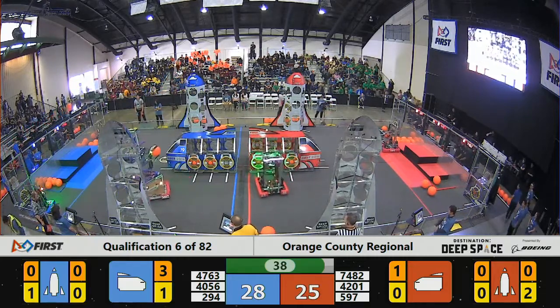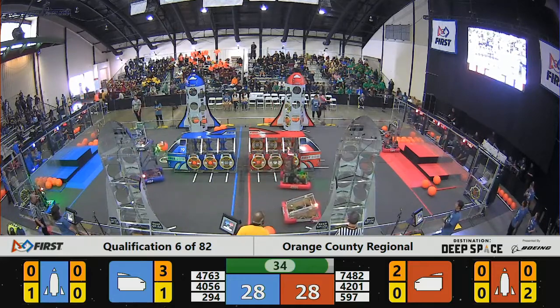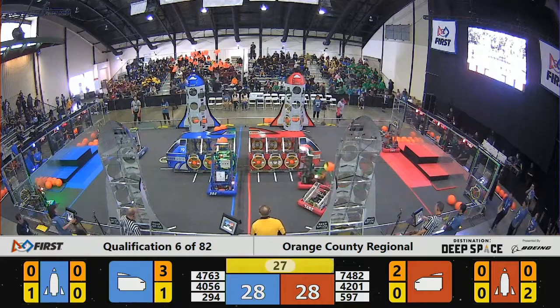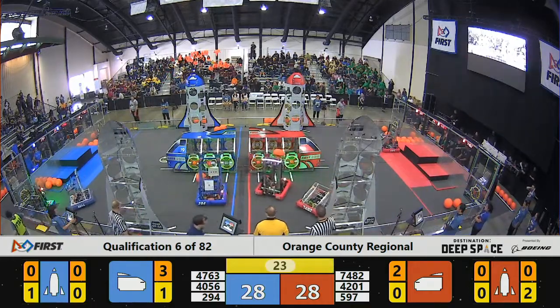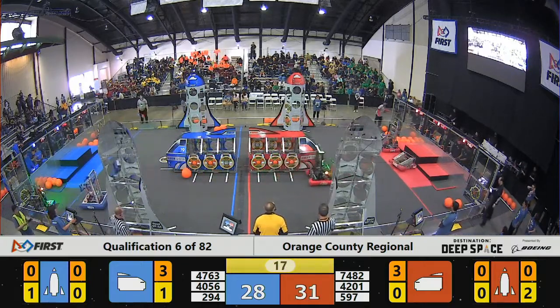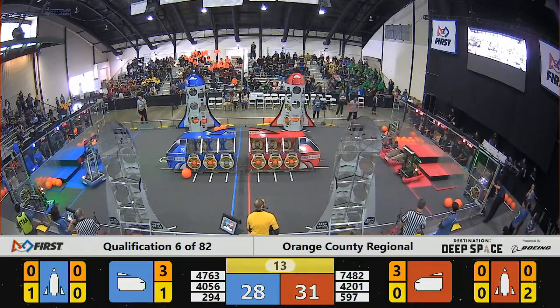Each alliance is trying to get as many hatch panels and cargo as possible. For those just joining us, the hatch panel is the disk that holds the cargo in the rocket and in the cargo ship. 10 seconds until the end game where the robots try to get to the highest level or at least back to the habitat zone. 597 is already there, 7482, one blue, 294 is back.